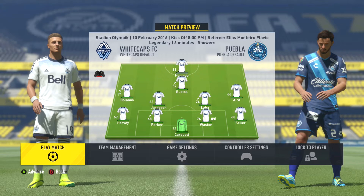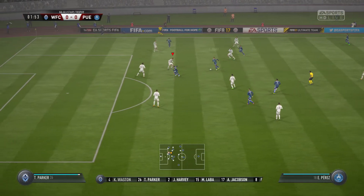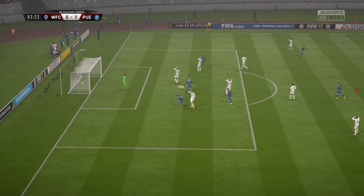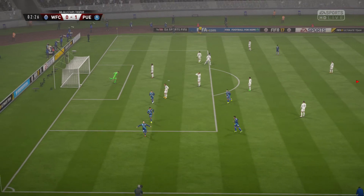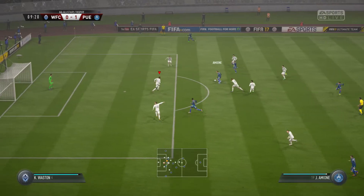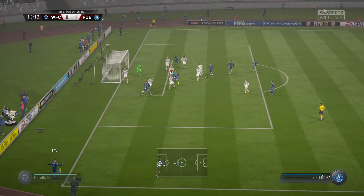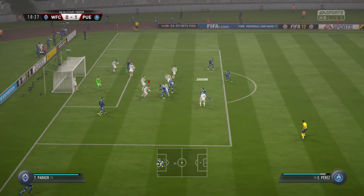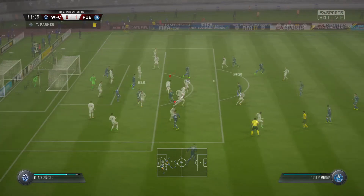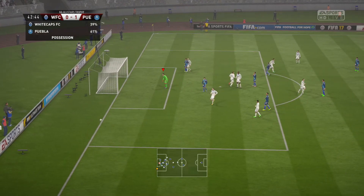It's the last game of the preseason tournament group stage and we don't start well at all. They're straight on to the attack, we've got too much space, and a run down the right finds it in the top corner and we're already 1-0 down. Come on lads, are you still asleep? Still under 10 minutes gone, Carducci makes a great save, but from the resulting corner we just can't manage to clear it. Our defense is all over the place, leaving too much room. Perez hits it straight at Carducci and we can finally bring it away, but just before half-time another free kick on the edge of the area just goes past Carducci's goal.